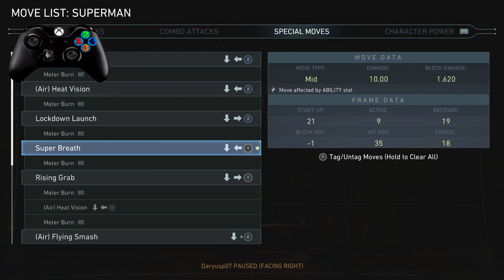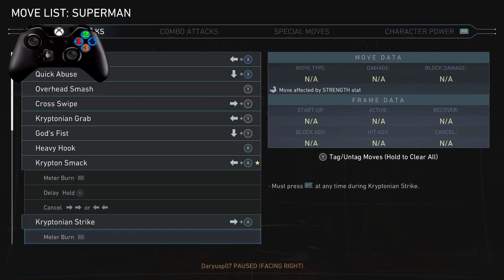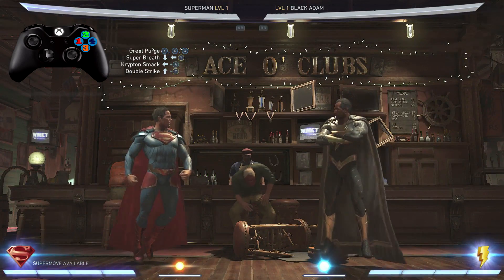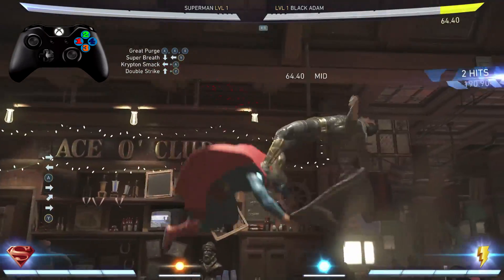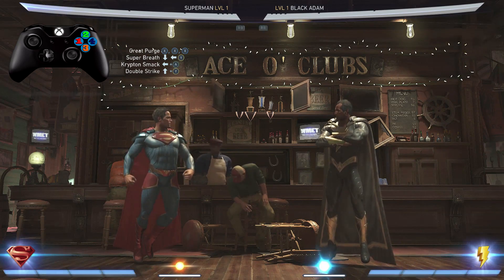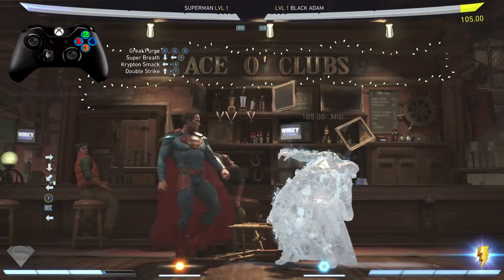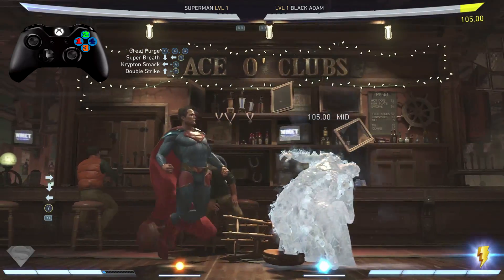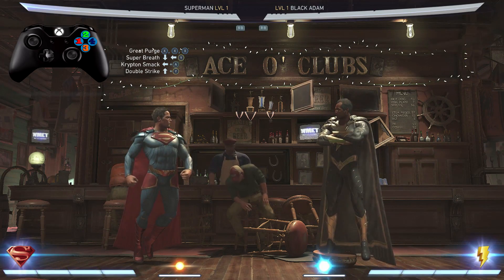Now you guys already know what's coming next — the Krypton Smack, also known as back 3, and then we got the double strike, also known as jump 2. You already knew it was coming as soon as you saw Superman getting froze like that. So let's practice going from the Super Breath to the double strike, and let's look at that one more time.